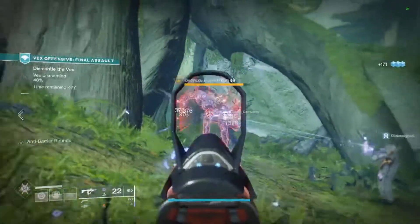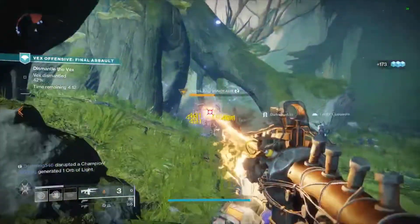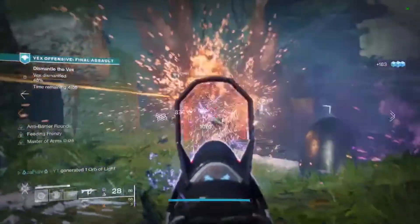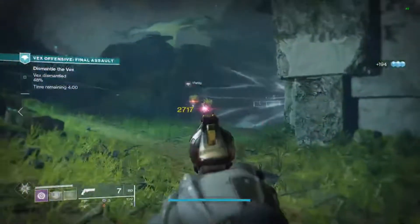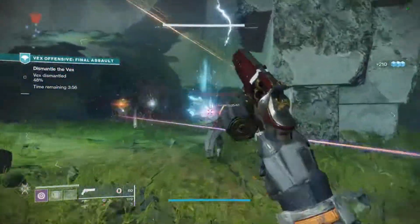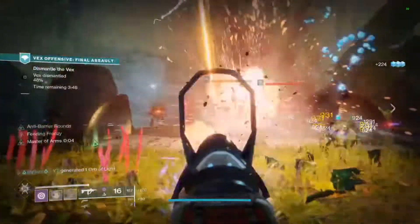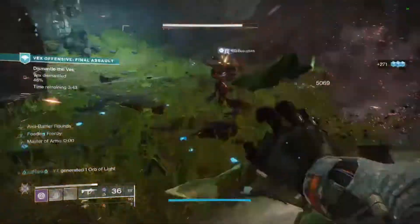Offensive Finisher is getting finisher final blows on enemies — it's 100 finishers, but powerful enemies grant more progress, so try to finish off barrier champions, overload champions, and the minotaurs that drop the Vex craniums. Operative is just destroying oracles in the Vex Offensive, which will get done as you complete other triumphs. Moonlight Crescendo is the same idea — finishers on the Moon — so as you're doing Moon stuff, you've probably already finished this one.